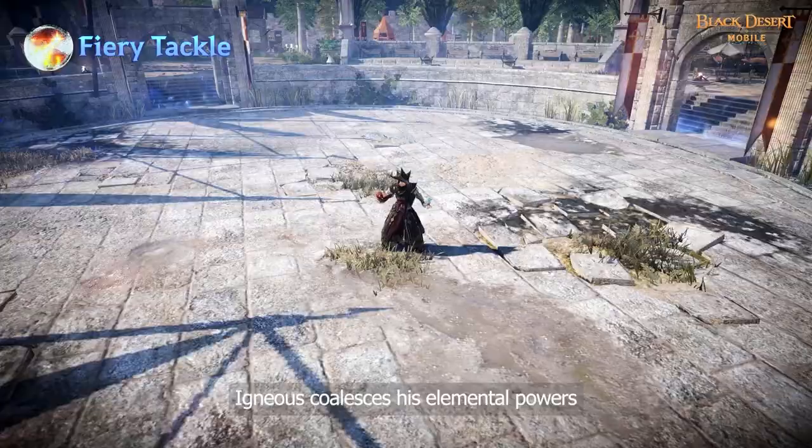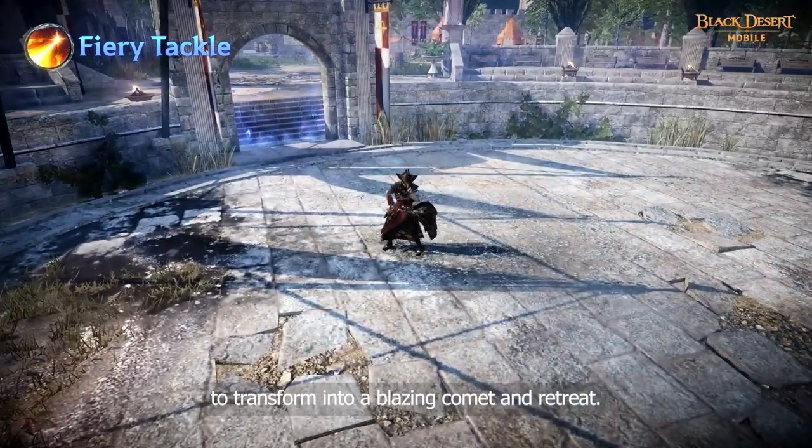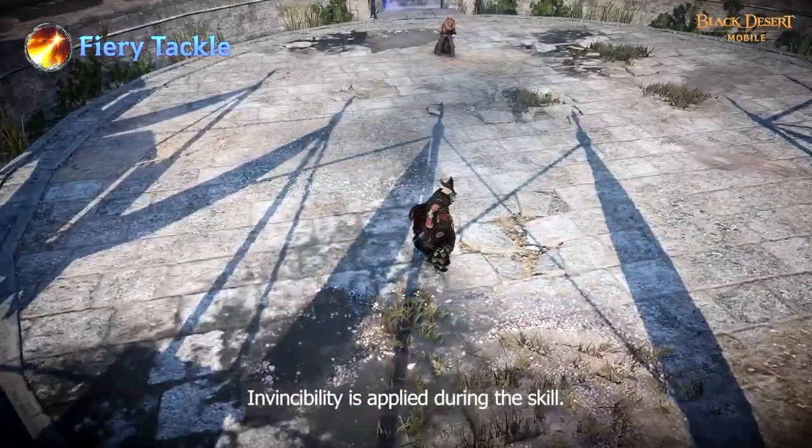Igneous collects his elemental powers to transform into a blazing comet and retreat. Invincibility is applied during this skill.